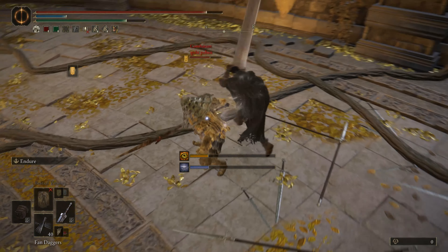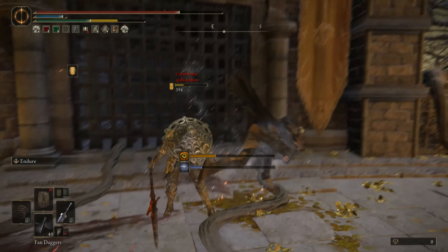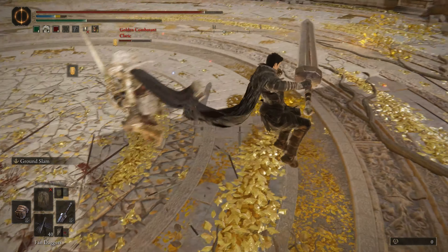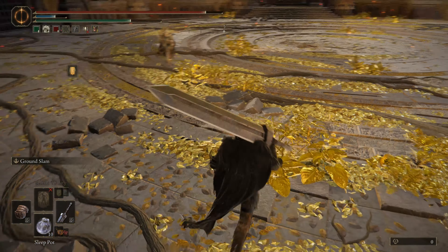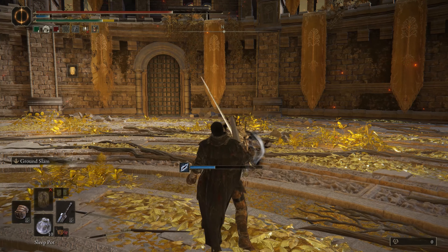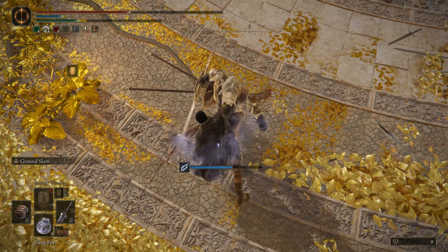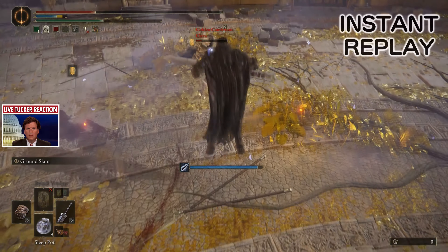The ashes of war seen here are either damn near impossible to land or severely outshined by the other ashes of war, leaving very little if not no reason to use them in both invasions and duels alike. Golden Slam is by far one of the ashes of all time. Being predictable, telegraphed, and outlandishly slow, Golden Slam checks all the boxes you don't want checked when it comes to an Ash of War. Its semi-saving grace being its super armor and infinite poise damage. Colossal Swords have a plethora of slow predictable moves already, some of which have lower body invincibility. Golden Slam on Colossal Swords doesn't really complement the moveset — it feels a bit redundant.